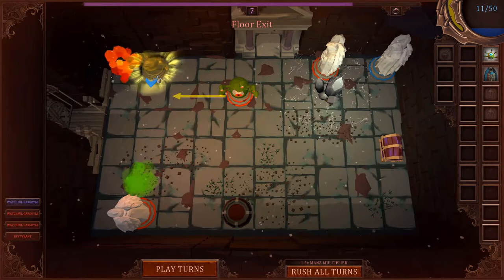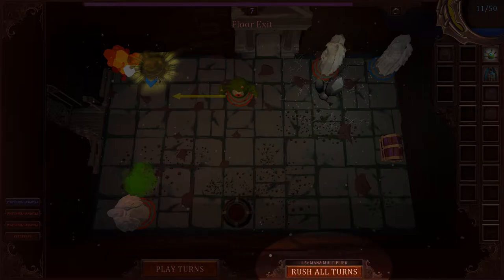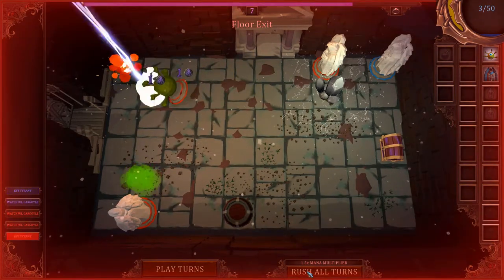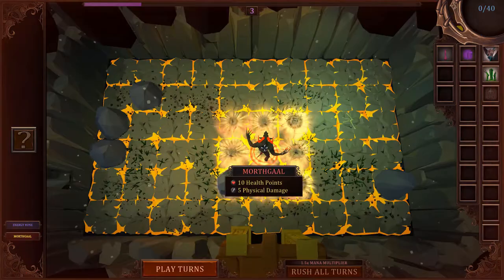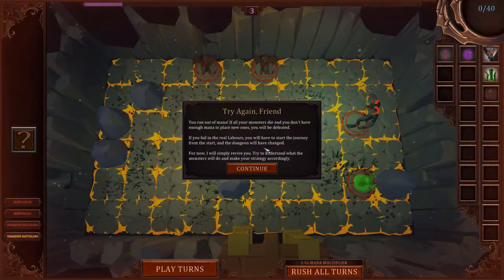From that point, you have two choices. You can either play out the room turn by turn, affording you the opportunity to summon new creatures, mana permitting, at any time. Or you could select Rush All Turns to force your starting creatures to fight to the death. Although taking the latter approach rewards you a 50% premium on rewarded mana, losing all of your summons will result in a game-ending wipe. So choose this option carefully.